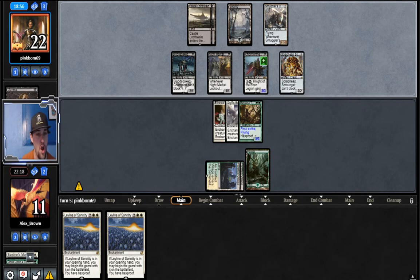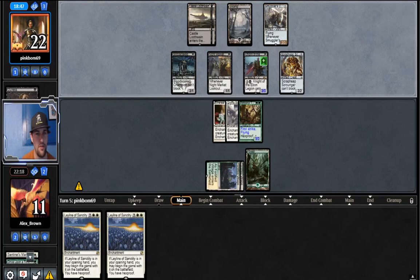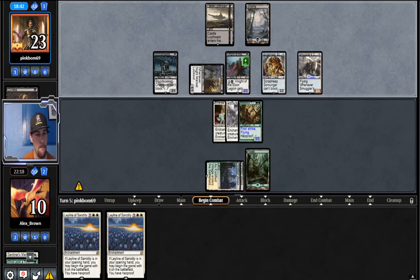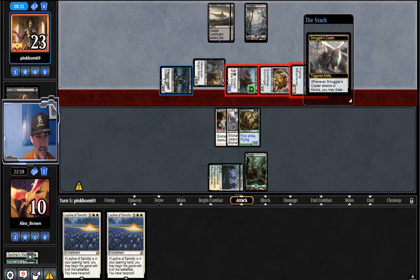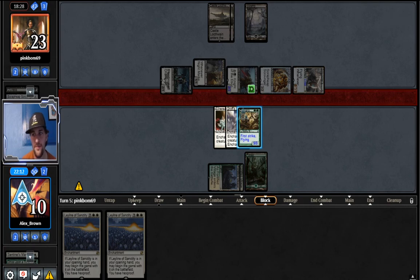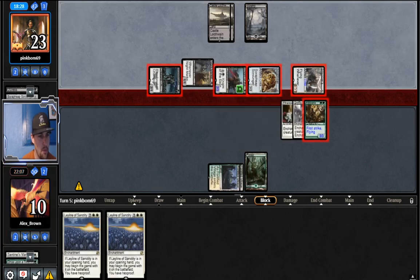I can block some of it to make it not lethal I guess. Even if I block this he gets in for three, four, five, six, seven, eight, nine. Not dead yet, but really close. This is a great attack — this is five, six, seven, eight, nine, ten, exactly lethal. So if I don't block this I die. If I do block this I die because it has deathtouch. Well played opponent, well played. I'm just gonna fall to zero. GG opponent.